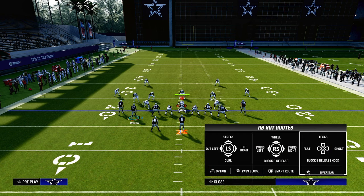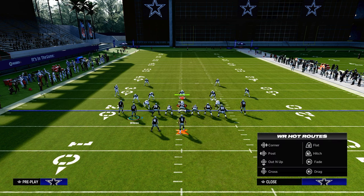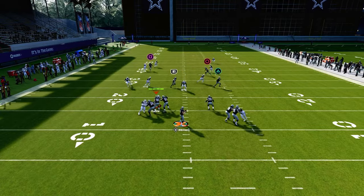The setup for this play: we're going to put the left side wide receiver on a streak, block our tight end, and put the running back on a Texas pattern. With this post route, you can smart route it — it'll make it a little sharper and get a better cut at beating man coverage.